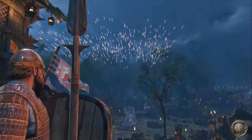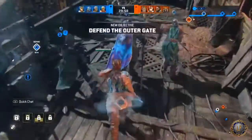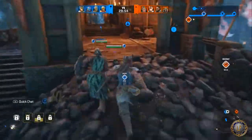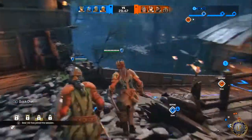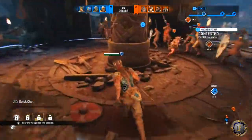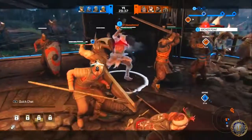Welcome to a For Honor Hero Guide. As the title suggests, I'll be talking about the Berserker and how I like to use this character. The Berserker is one of the assassin characters within the Viking faction. He has a hard difficulty rating, is classified as a harasser with short range. His base stats are: health 120, stamina 140, and sprint speed 2.4 milliseconds.